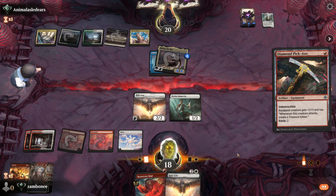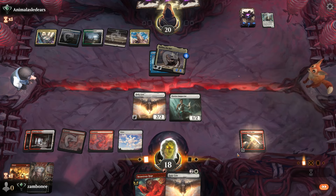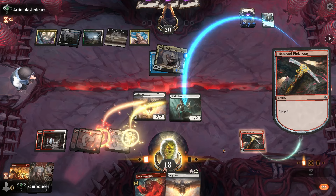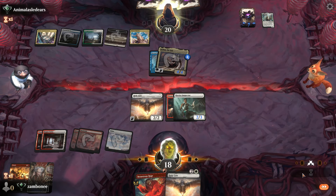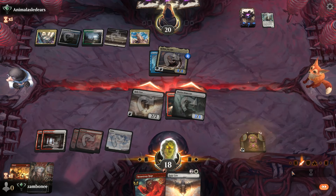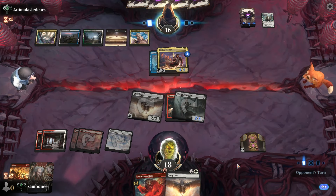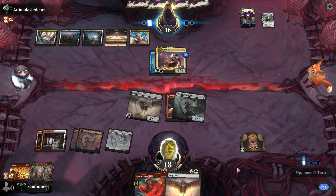They could have the Untap. This has three, right? I mean, it's a wash, but we make a Treasure. So we can cast the Holy Cow on their turn, at their end step.